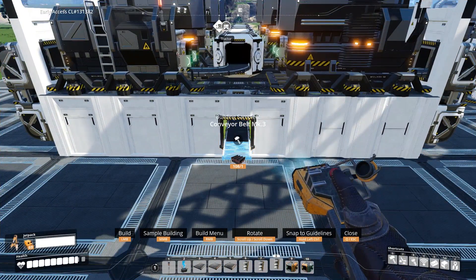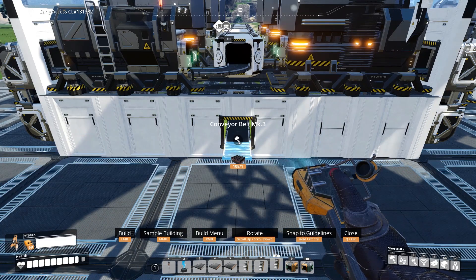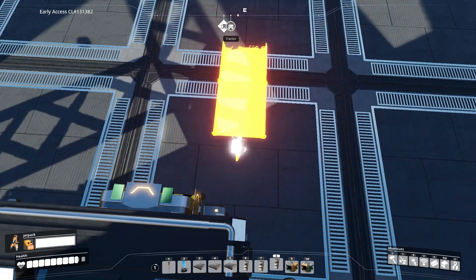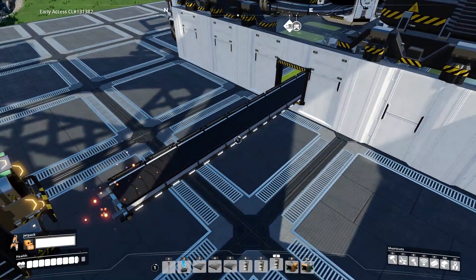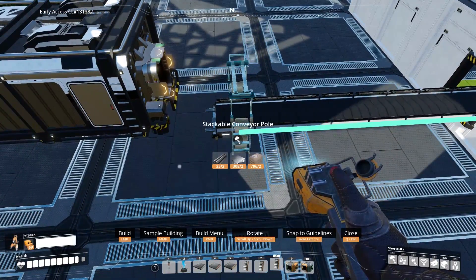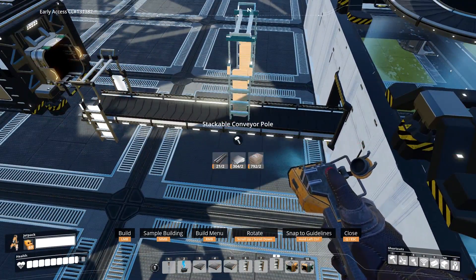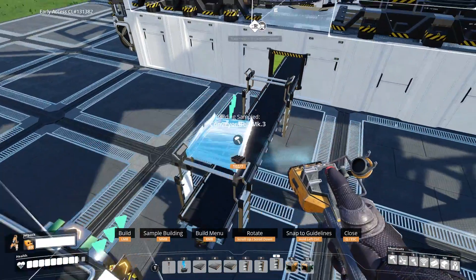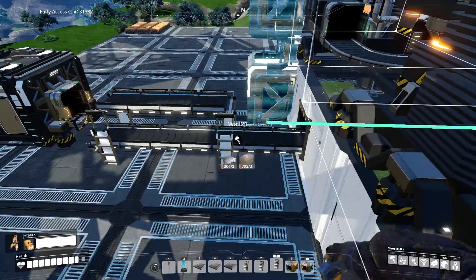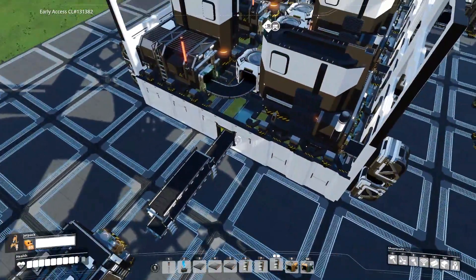We've done the load balancing for the coal and we've set up all the foundries. Now we need to do the load balancing for the iron. So the iron line — we can keep a stackable conveyor pole and the iron line would go above that. From here we use a conveyor lift to bring it all the way up to the top floor above the foundry floor. To do that, let's first cover up the foundries.